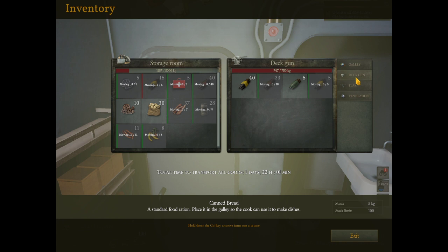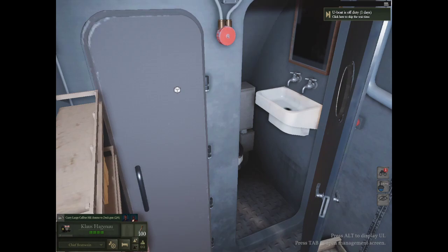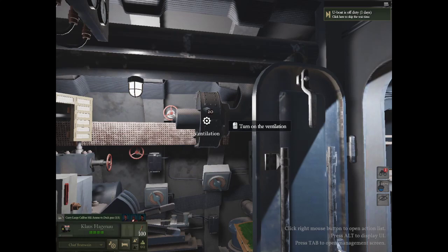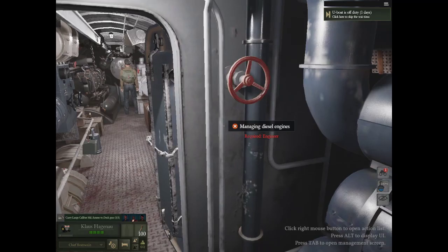The galley's got food, the ventilation's got their things. If you do get holes in your ship you can close these - you can tell them to evacuate and then shut it down, close the door, and it'll hold water but at least it won't sink. Maybe - it's really circumstantial. Right now we're on the surface so we're getting fresh air through the conning tower so we don't have to worry about it.